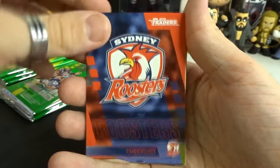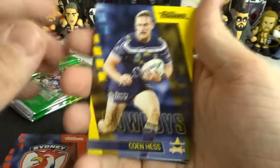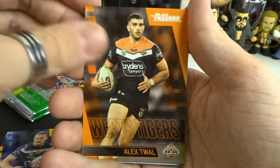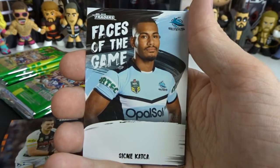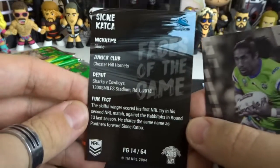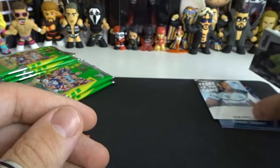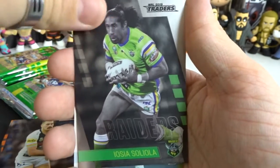Starting with the Sydney Roosters checklist. We have Cohen Hess from the Cowboys, Alex Tholl from the Wests Tigers, Regan Campbell-Gillard from the Panthers, and our rare is going to be a Face of the Game of Sion Kata from — yeah, Kata. If you haven't seen what Face of the Game cards are, it's a card where the NRL player can sign right on it, so it's ready for you to get signed at the games. We have Soliola as our Platinum Parallel card.